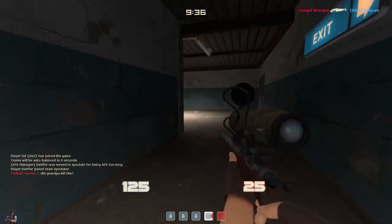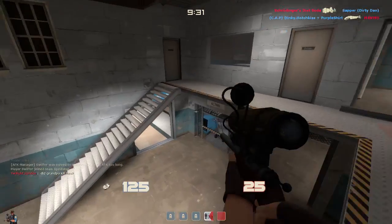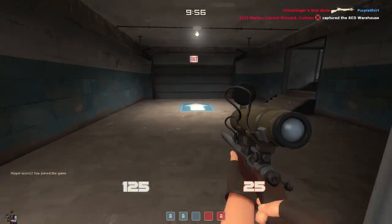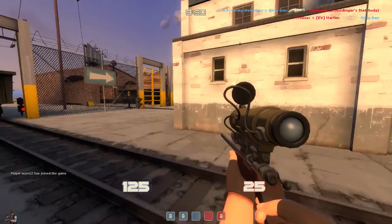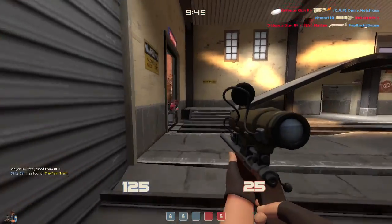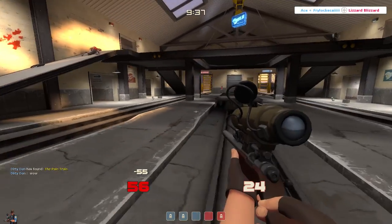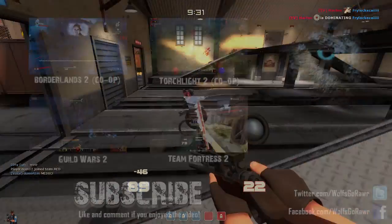This was another stalemate and I was really frustrated because I couldn't counter certain situations without the SMG. The Razorback doesn't do anything besides protecting you from spies, and if there are no enemy spies, what purpose does it serve at all? I think the Razorback is the worst sniper item in the game right now. Let me know your suggestions — perhaps combining it with the Darwin's Danger Shield or any original ideas you have. I'll catch you guys next time, take care.